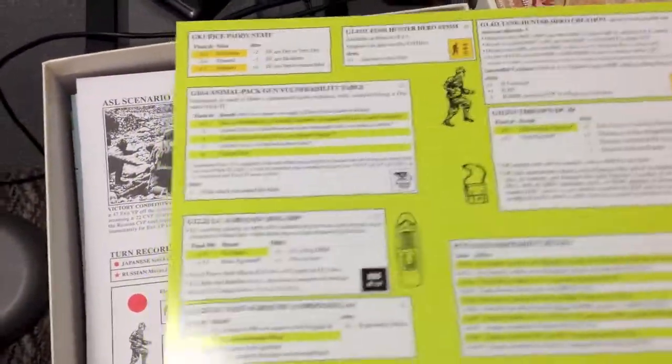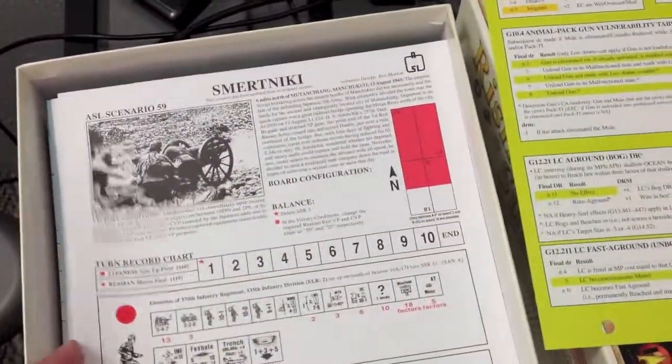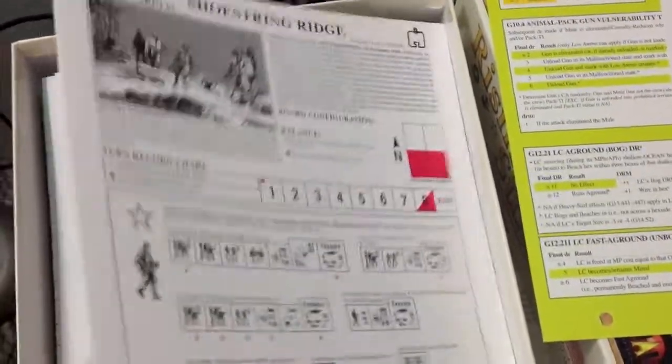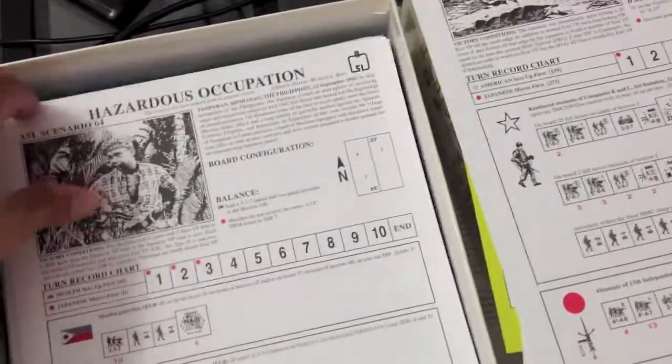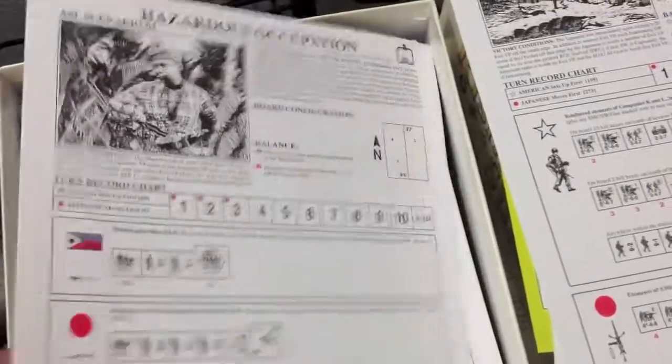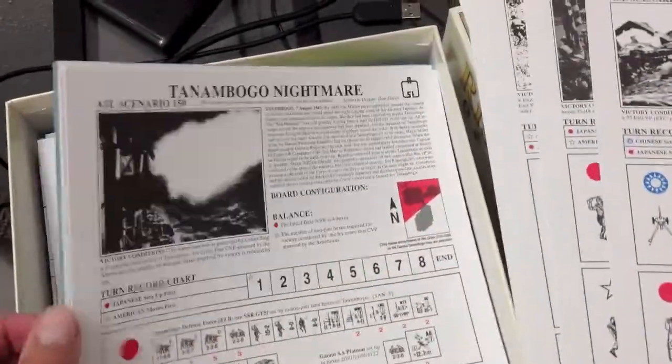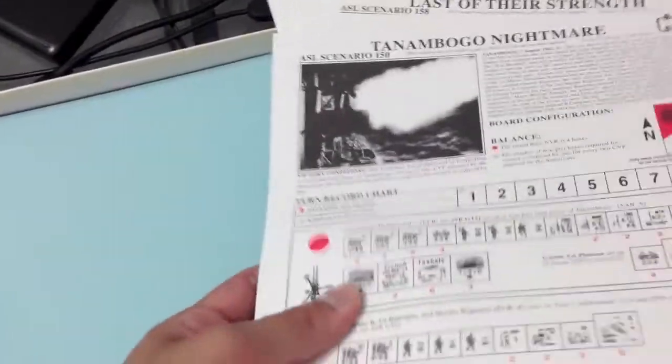First of all, we have a chart here for some of the Pacific War rules from Chapter G. We have scenarios starting at Scenario 59. I'm just going to pull the scenario cards out and show you how many you get here once I've got them all pulled out. There's a bunch of scenario cards in here. And if you have the older Gung-Ho and Kota Bushido modules, many of these scenarios have been redesigned. There is a ton of scenarios inside this package.